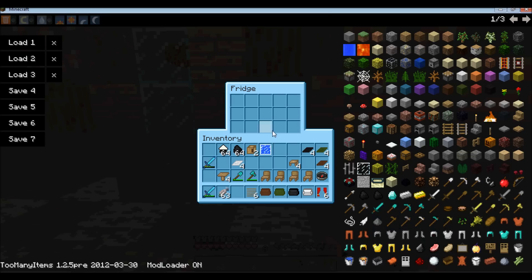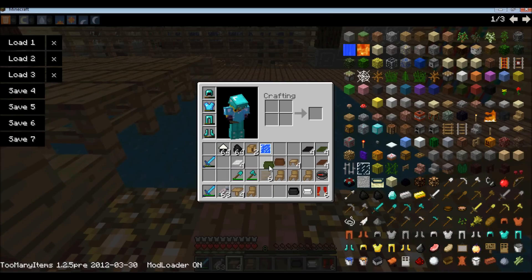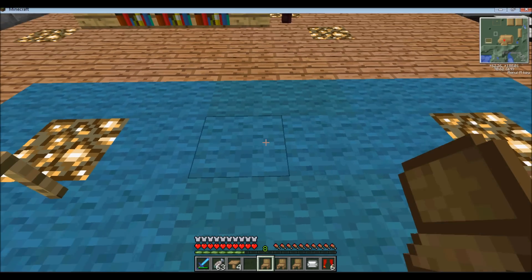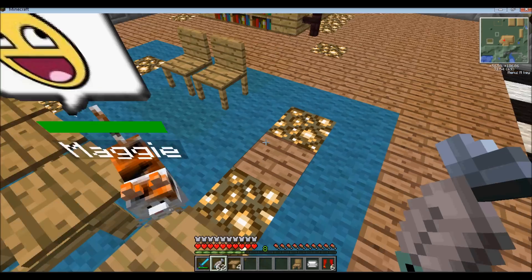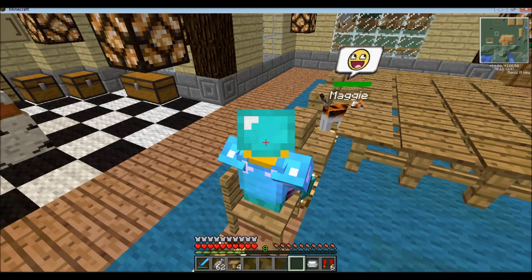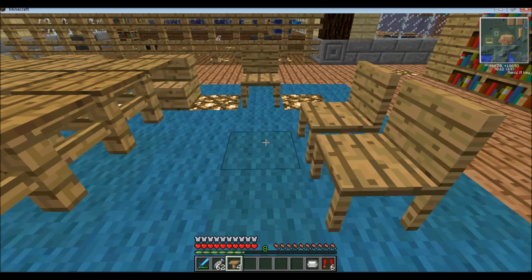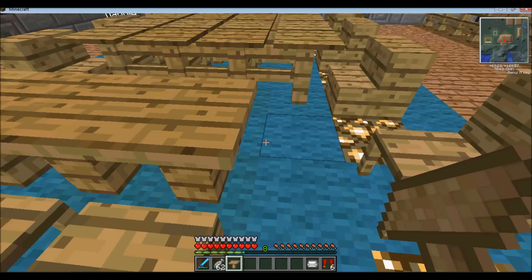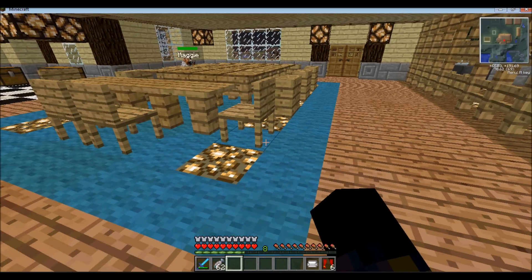Your fridge can also be used to store other stuff. Now for the table and chairs — I'm going to put chairs around the table. When you right-click you can actually sit on the chair. It doesn't really do too much at the moment, but there you are sitting on a chair. Right-click and you can get off. The tables look really cool — they look a little more like an actual table.